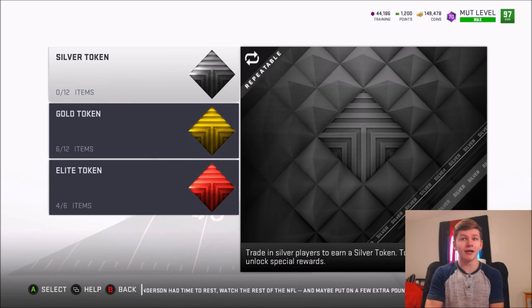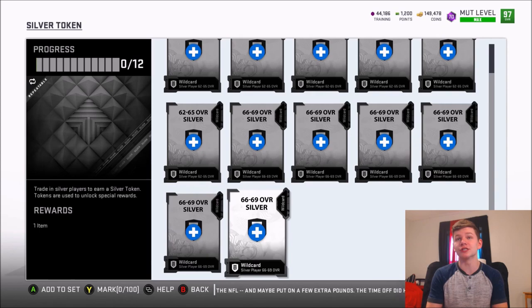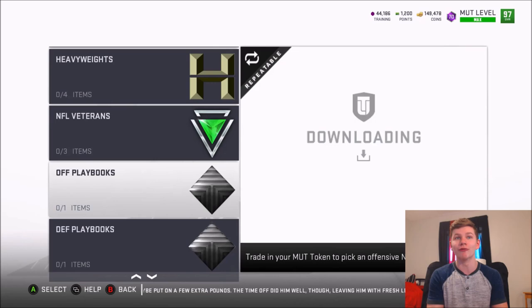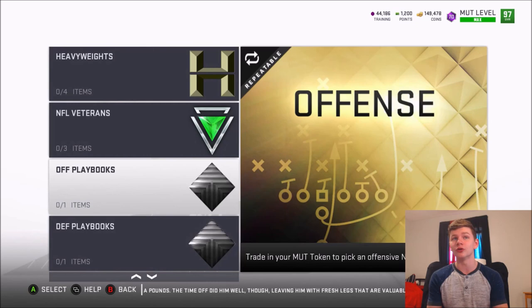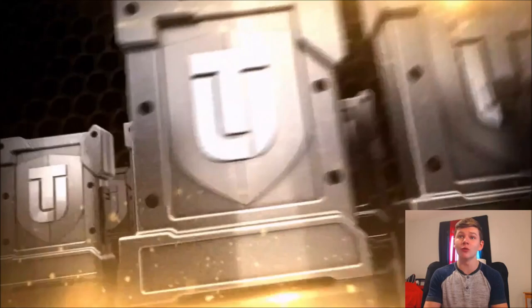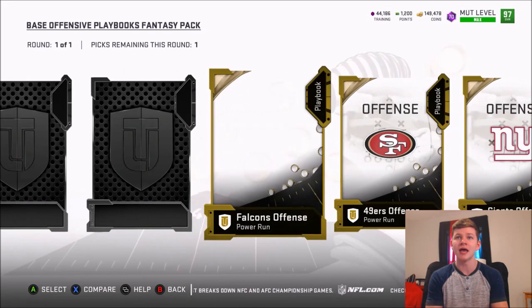If you're looking for a slightly better way to clear your item binder as well as make some coins, do as many silver tokens as you possibly can. Silver tokens take 66 to 69 overall players and six 62 to 65 overall players to complete that set. Then go into the token rewards, go over to the offensive playbook. The offensive playbook is a little bit better than the defensive one. This is a very easy way to maybe mess around and try some new playbooks, and of course a very easy way to make some coins.